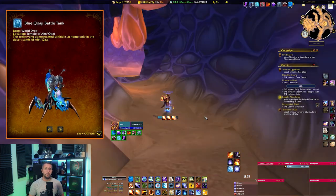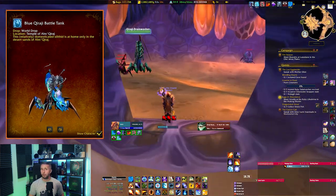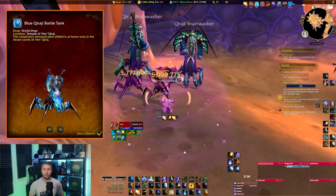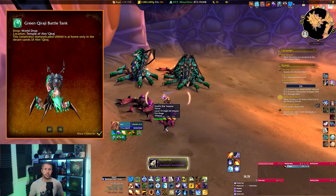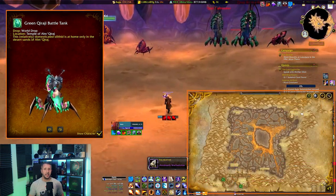These four mounts have a very high drop chance and you might only need one or two weeks to get them. The Blue, Red, Green, and Yellow Qiraji Battle Tanks are part of the Temple of Ahn'Qiraj in the southernmost part of Silithus. One mistake you don't want to be making is entering the wrong raid, as there are two entrances very close together.